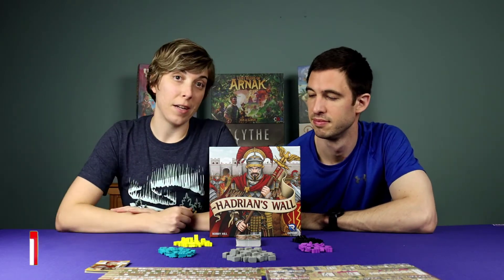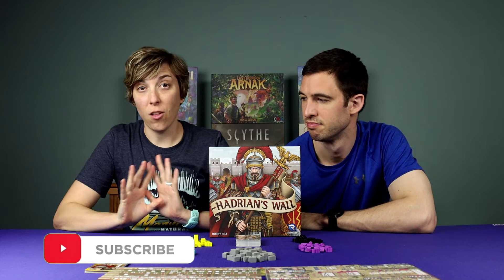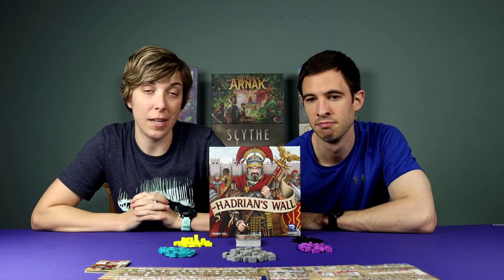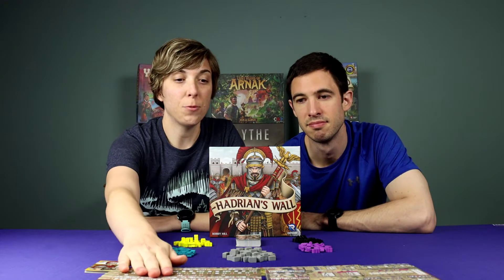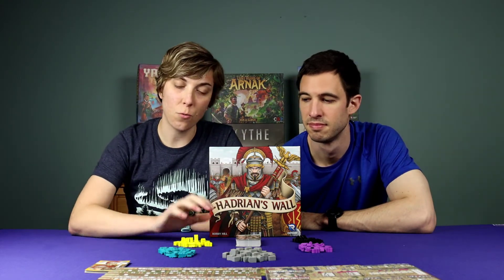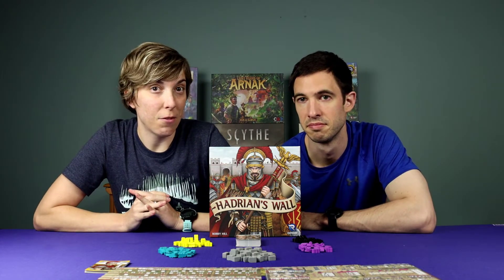This is a 1-6 player game that plays in around 60 minutes. In this game, you are trying to build a long wall called Hadrian's Wall that is going to help defend the Roman Empire from the Picts who have been invading. You are going to be crossing out things - each player gets two sheets and you're going to be getting resources and workers and paying those resources and workers to build things. Lots of fun stuff going on here.